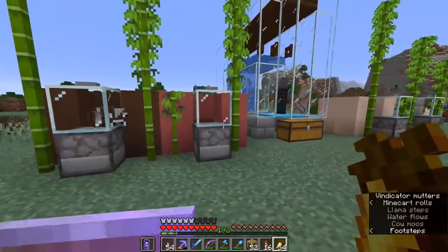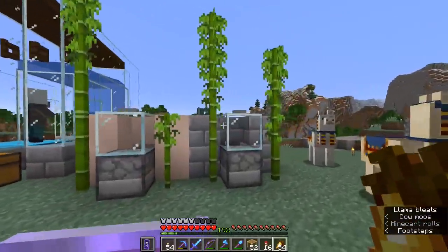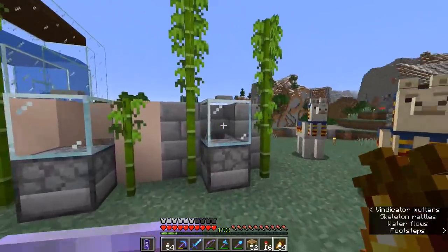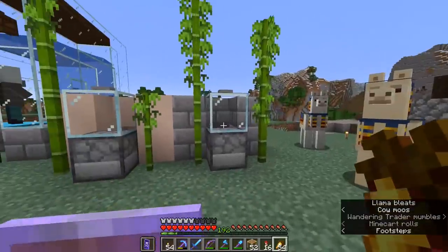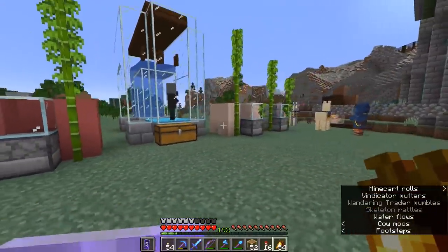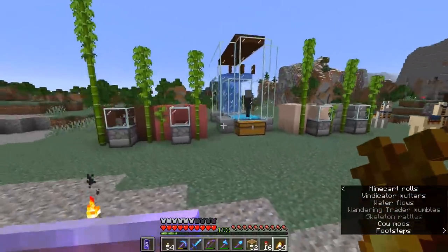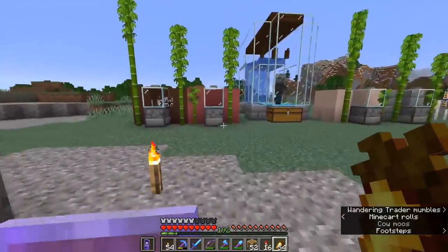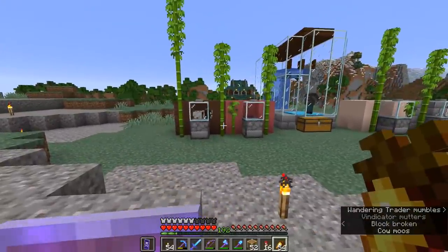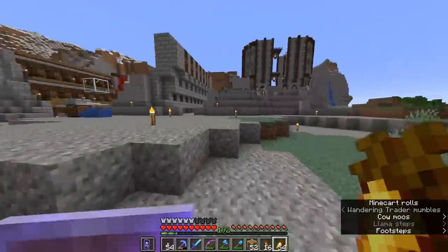This farm is now almost complete. All we need to do is go and get some pigs and some sheep, maybe breed up a few more cows, and I'm going to take a little bit of time between episodes to decide what we want to go in the fourth pen and how we're going to handle the rabbit situation. Maybe we could do something with llamas, but llamas are kind of expensive to breed since they eat hay bales and not regular wheat. I kind of like how this farm is coming together — the terracotta and bamboo thing. Maybe when we decorate this and turn it into a building, we can work with that as a theme.